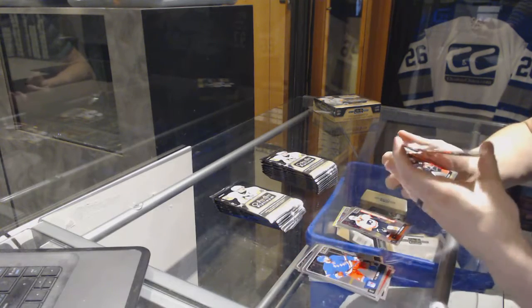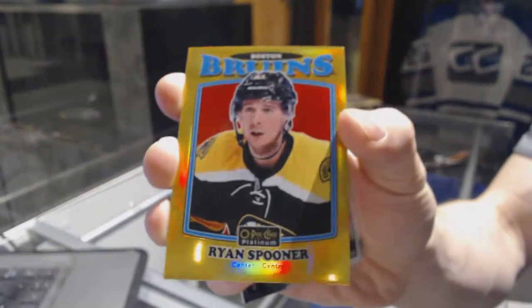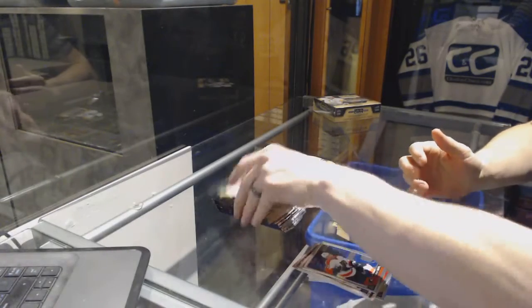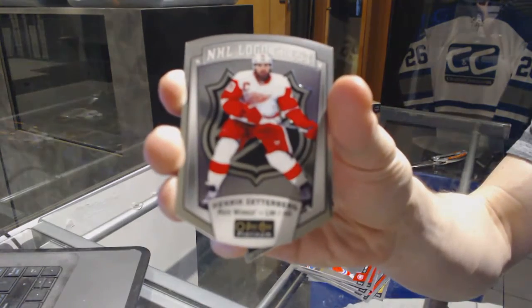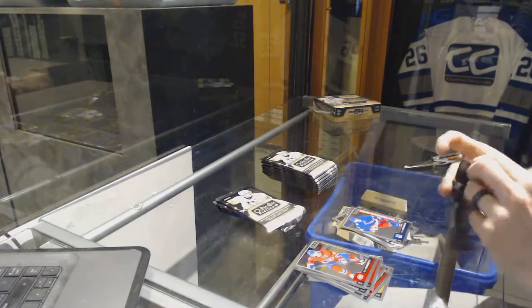We've got a retro gold rainbow, number 149 Ryan Spooner. And a marquee rookie Jacob Larson. We've got an NHL Logo Crest Henrik Zetterberg and a marquee rookie Pavel Bucinevich.